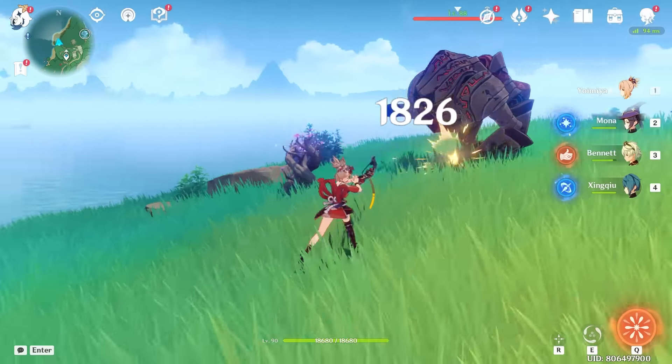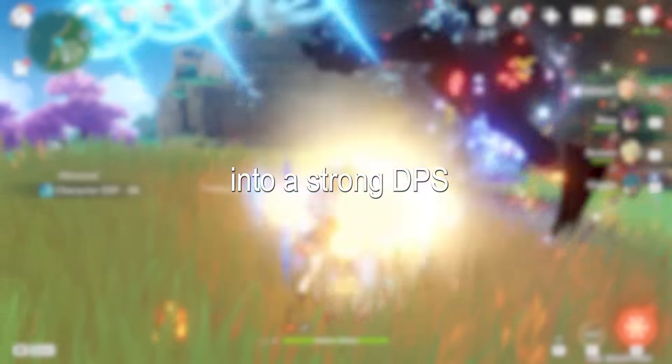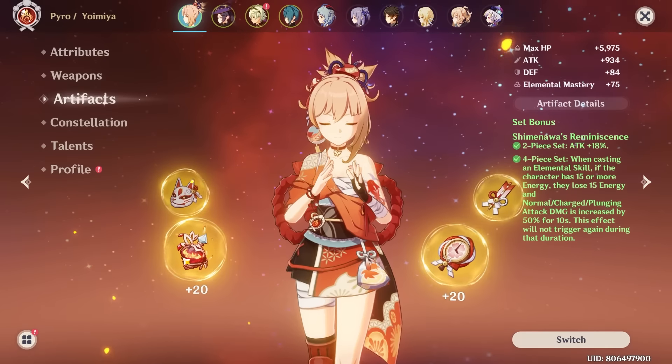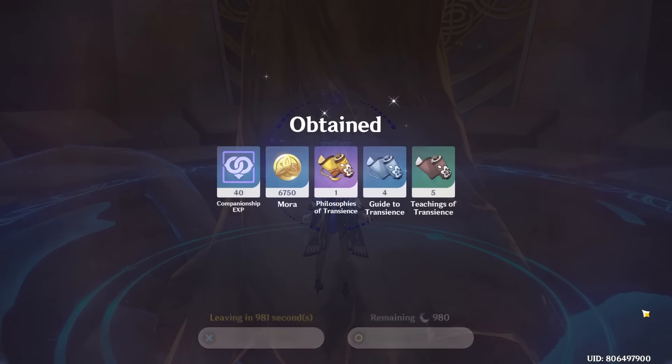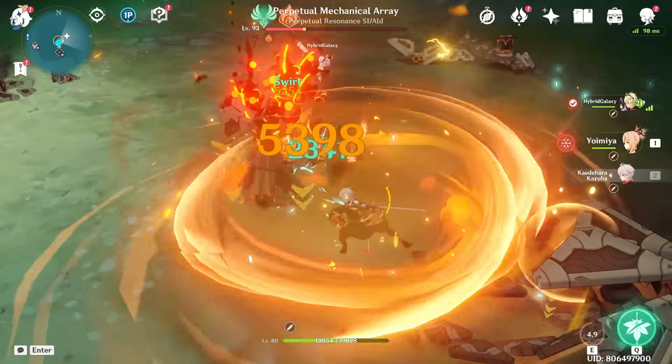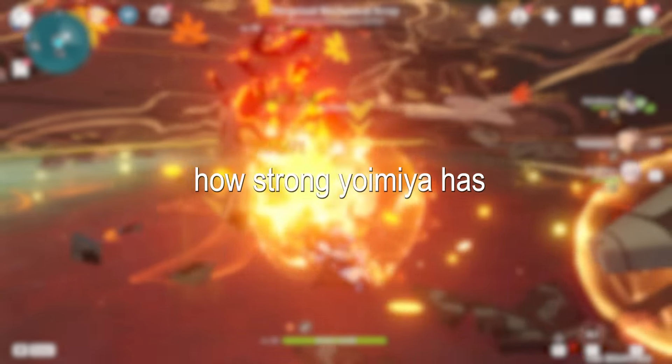This video, I'm spending 1000 resin in the next 24 hours to turn Yoimiya into a strong DPS. Currently, she's level 90 with decent artifacts equipped. So with 1000 resin, I'll be farming her artifacts and talent materials. And after we spend all the 1000 resin, we'll be doing a damage test to see how strong Yoimiya has become.